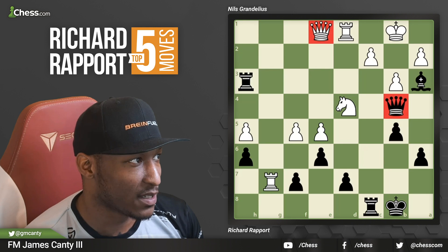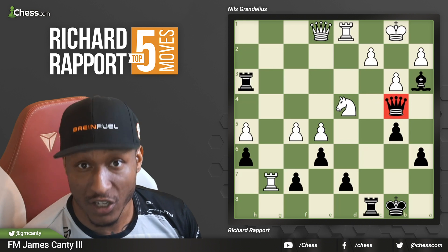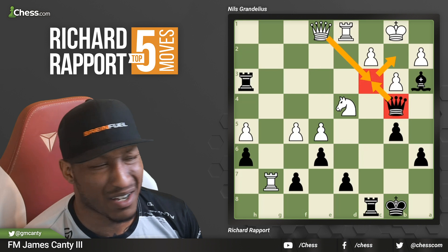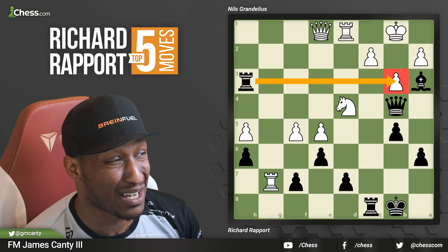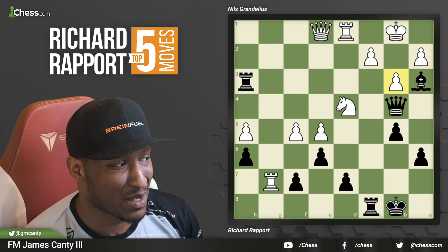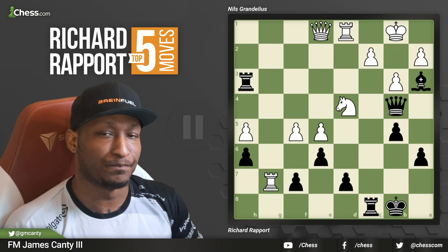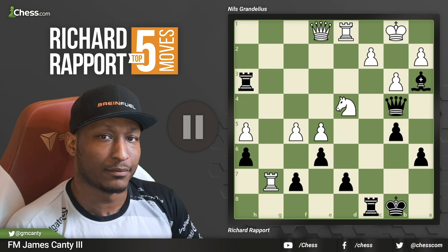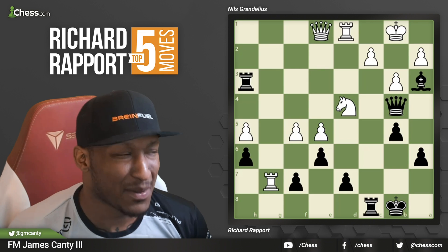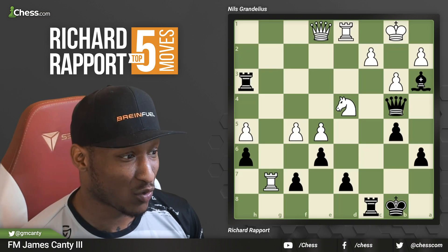The queen is attacking the queen here — we could capture, it could be a queen trade. We do want to look at checks and captures and threats. We can threaten mate but he's just going to take us, right? He's going to capture us. Maybe rook takes b3 — that doesn't look good, pawn takes or knight takes. Rook takes f7, he's on our seventh rank. What do you do? Sometimes one of the best ways to make things happen is to look at moves you did not consider — the crazy moves like this one right here.